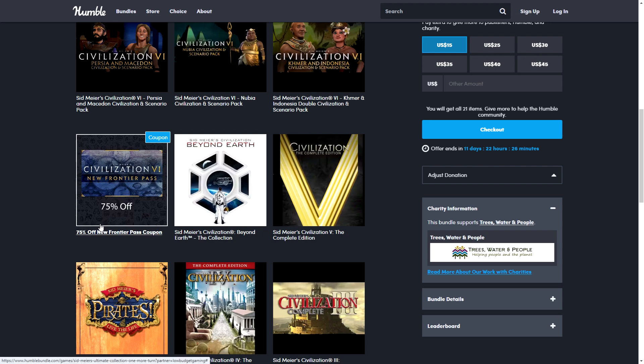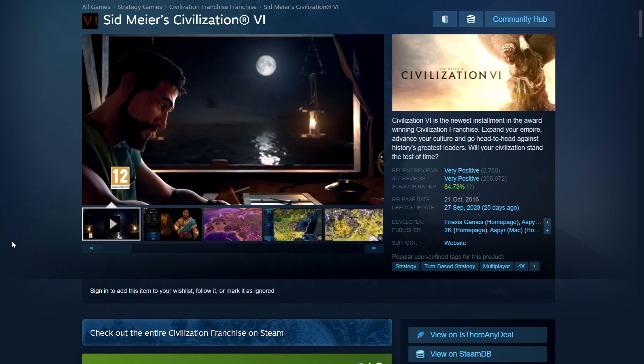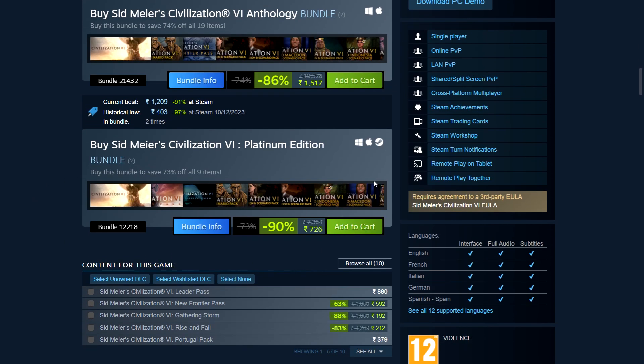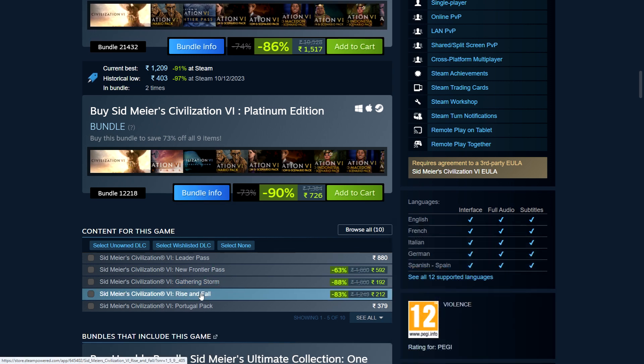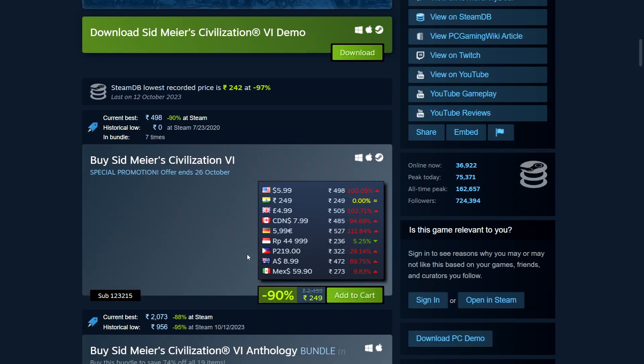There's also a coupon for 75% off the New Frontier Pass. Looking at Steam prices: Civilization 6's base game is about $6, but you're getting the Platinum Edition plus Gathering Storm and Rise and Fall. On Steam on sale, that's around 726 rupees in India or about $14.54 in the US — so around $15 just for the Platinum Edition. Adding the two extra DLCs at roughly $4–5 each brings it to about $25 combined.